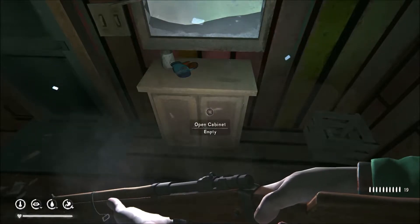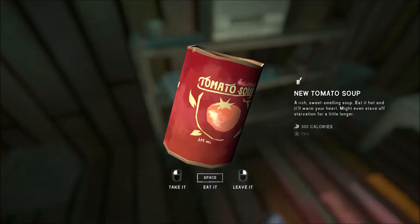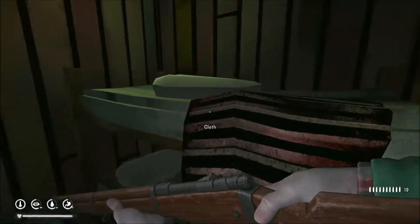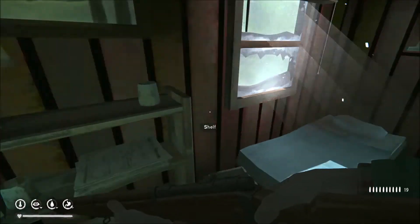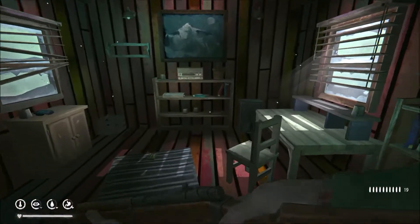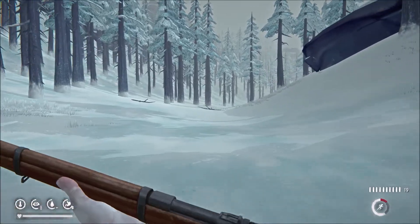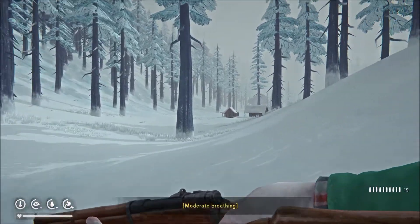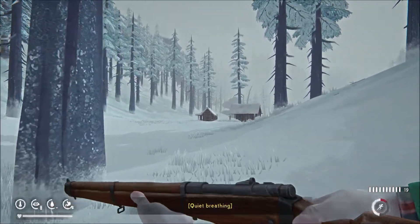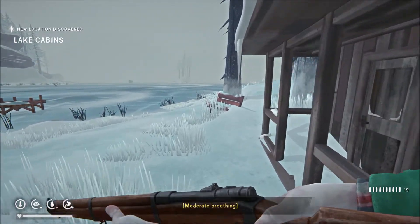That'll come in handy. Another sewing kit. Man this one's got nothing in it — I went all this way. Another set of cabins to do. I don't know if we've got to go to other zones for the keys — I'm not going to come all the way back for that.